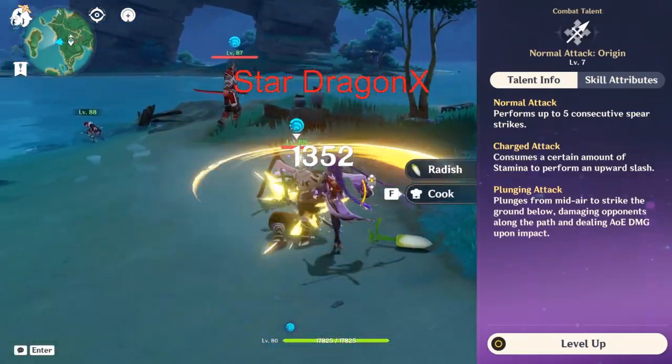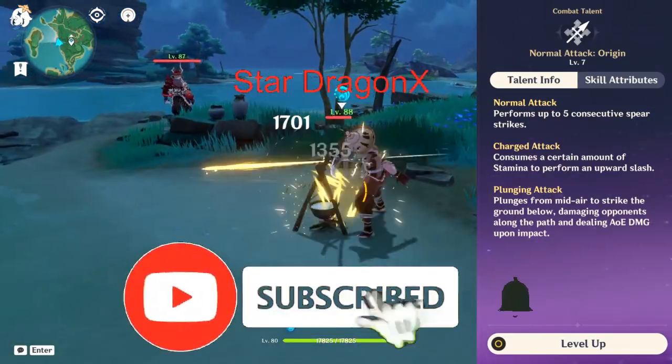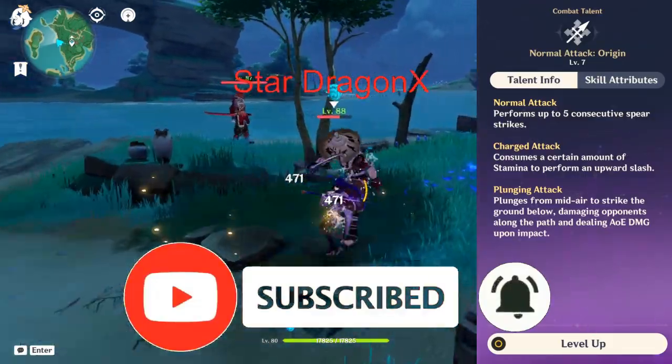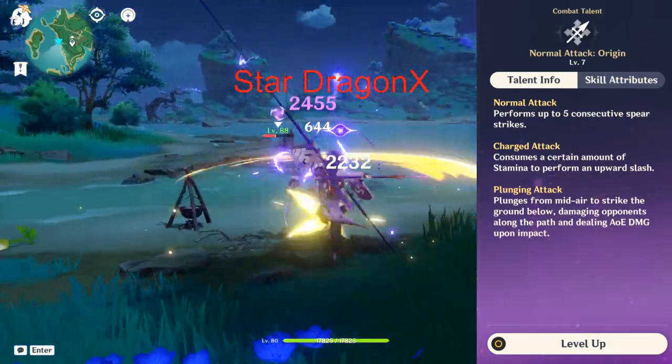If you guys don't know who Raiden Shogun is, she's the Electro Archon, and the one who beat the Serpent in the Inazuma. And she's actually stuck in a war — like no beginning or something like that.